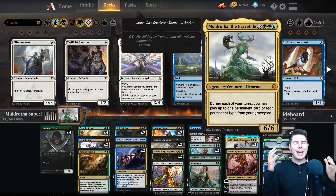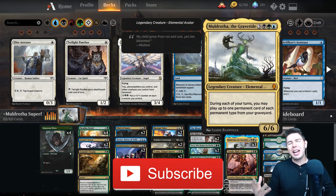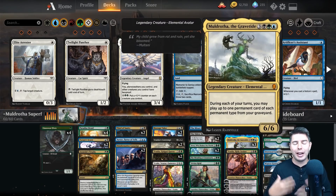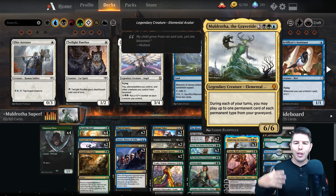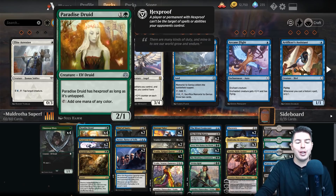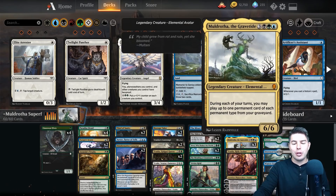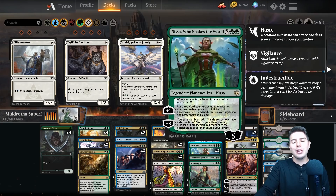Hello everyone and welcome, my name is Jeff and today we are gonna have some fun playing Magic. We're playing Moldrotha Super Friends — kind of like Moldrotha good stuff but with a lot of planeswalkers. Moldrotha costs six converted mana and during each of your turns you may play up to one permanent card of each permanent type from your graveyard. Each type being enchantment, planeswalker, land, creature, and artifact.